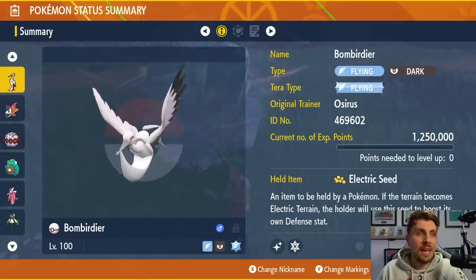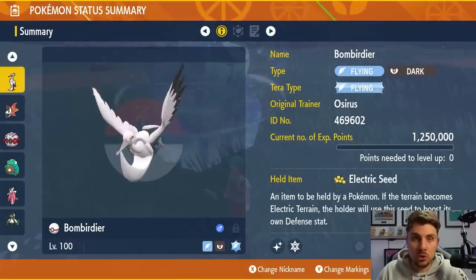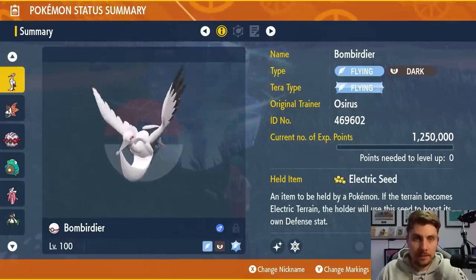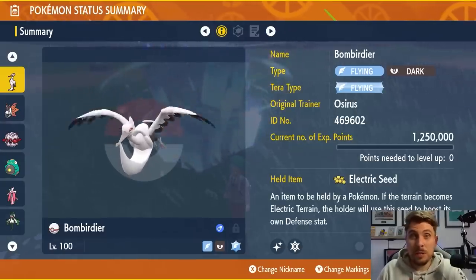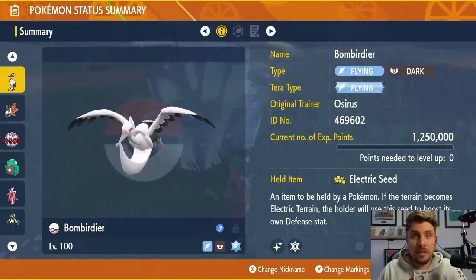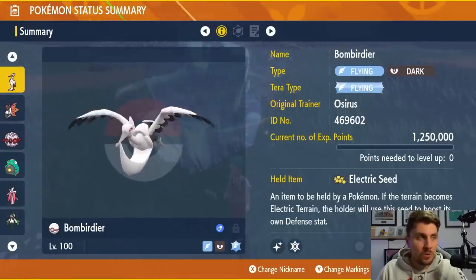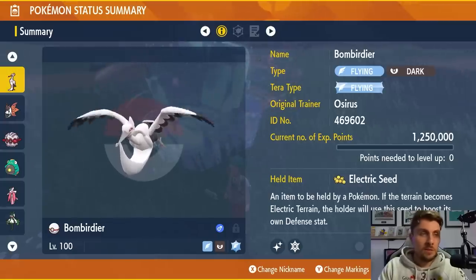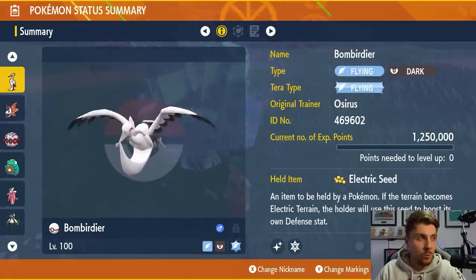Because Bombirdier has that Flying type and the Dark Tera typing, it does resist a majority of moves from Iron Leaves. The only thing that's going to hit you hard is Megahorn, but you have Feather Dance to reduce the attack output, and it is a low accuracy move. Plus you've got that defensive boost from turn one via the Electric Seed. Bombirdier is a really nice option.